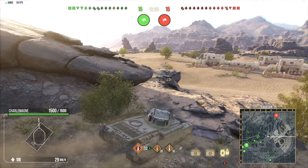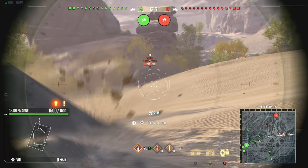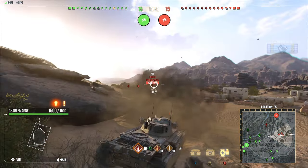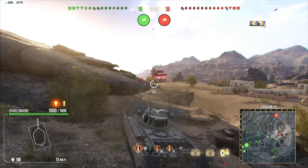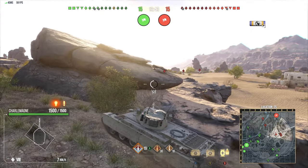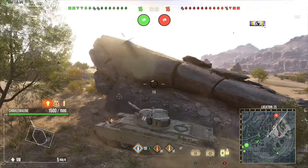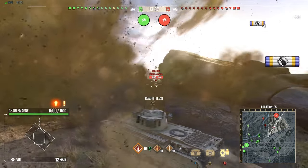No one really fights for that bottom section. There goes my entire team — Tiger 2. That is 245 turret armor — I really should have held my shot there. I was thinking 185, but I forgot they buffed it. There's that 168 lower plate.